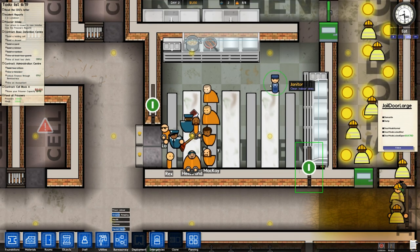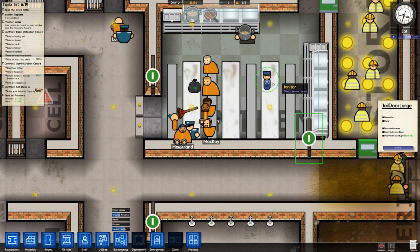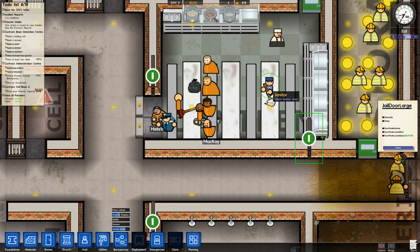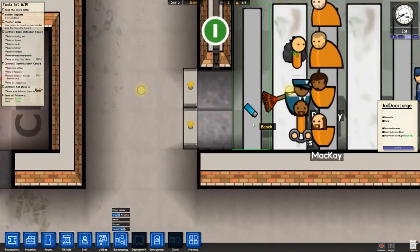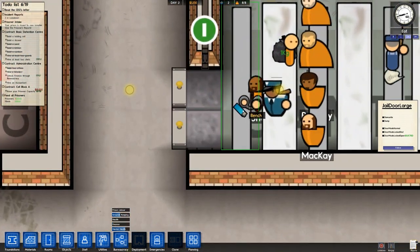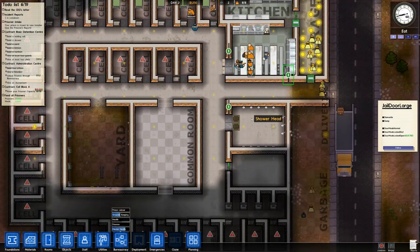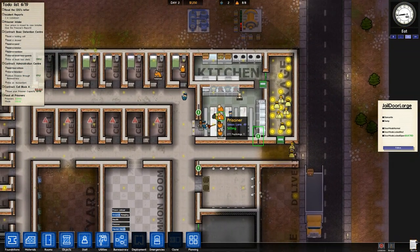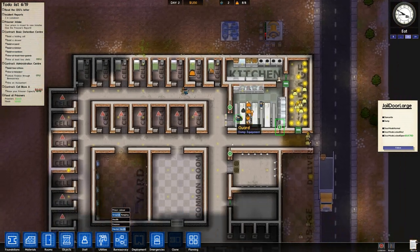Meanwhile the janitor is keeping up his work mopping the floor — good job, he'll mop those tables too. He really does keep everything clean. The janitor was probably the best buy I've made so far this prison. I knew it — he had a rake and a lighter! That was close, this guy might have started a fire. I think we really did catch a bullet there.